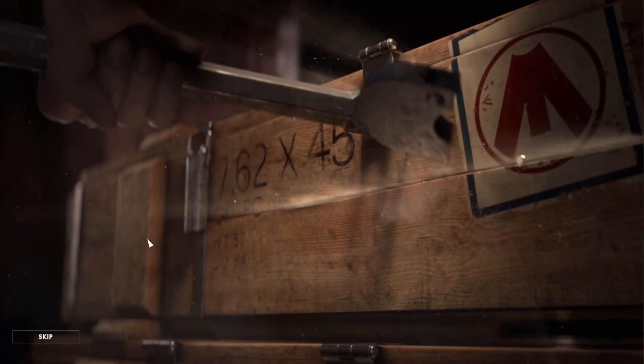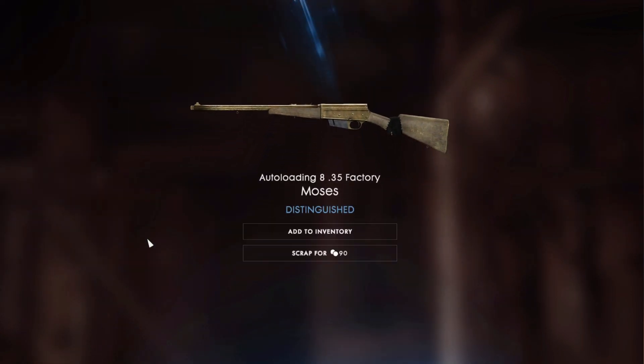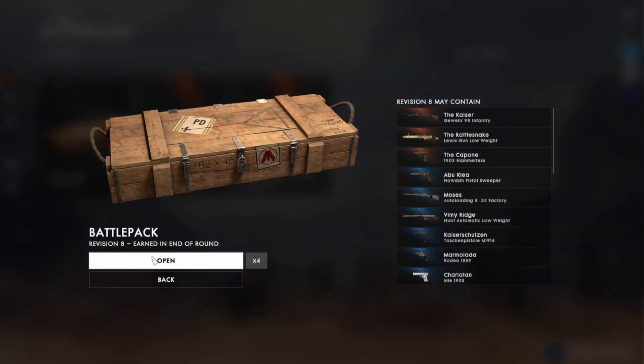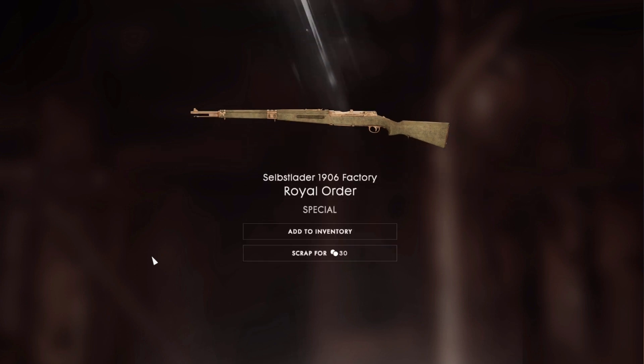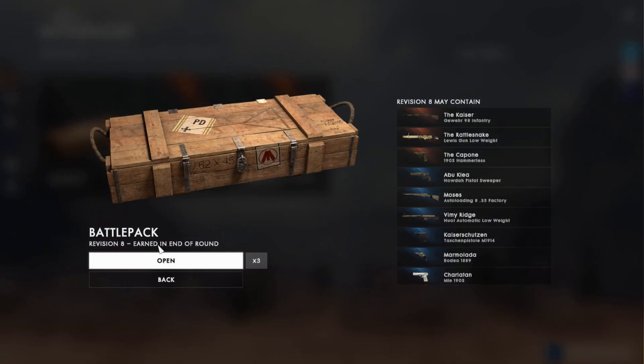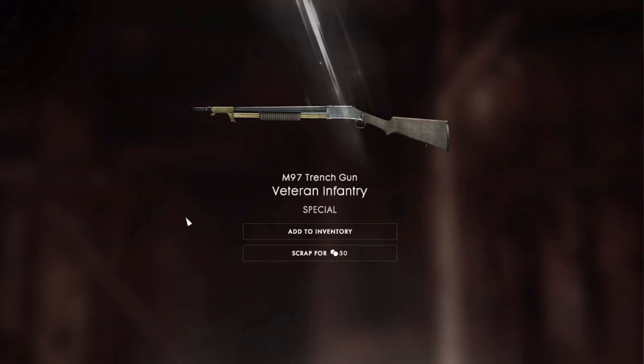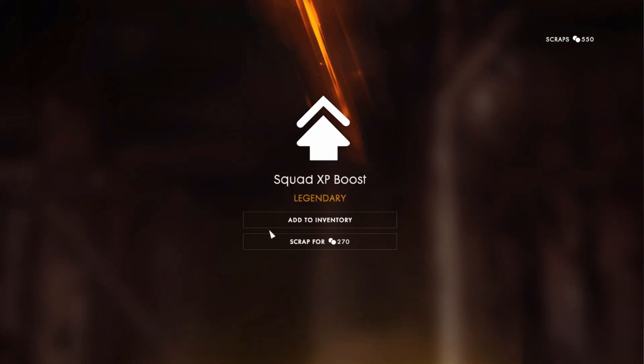The next way to get a lot of battle packs is by playing small game modes like War Pigeon and Deathmatch. These games finish very quickly and there aren't a lot of players, so your chances are much higher. There are about 24 people, and sometimes players leave mid-game, so if you find matches where people join and leave, your chances of getting battle packs are pretty high.